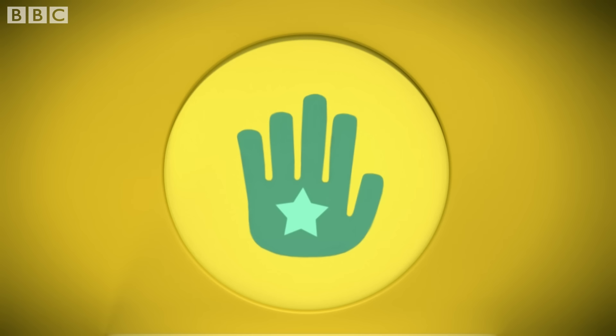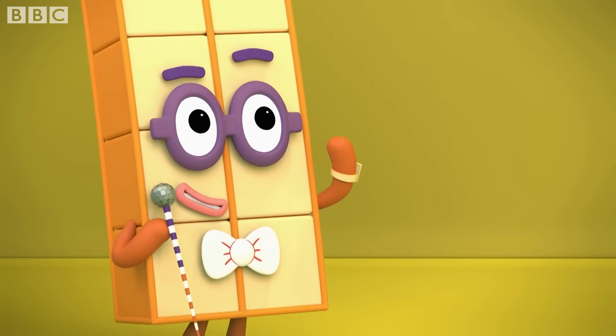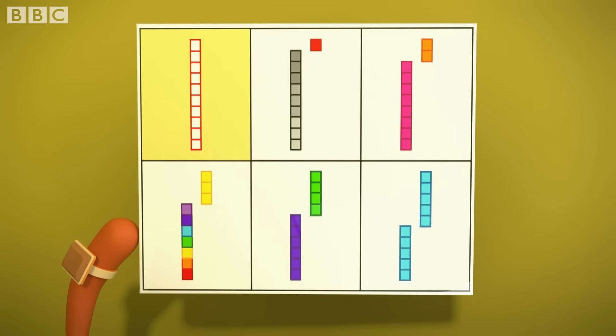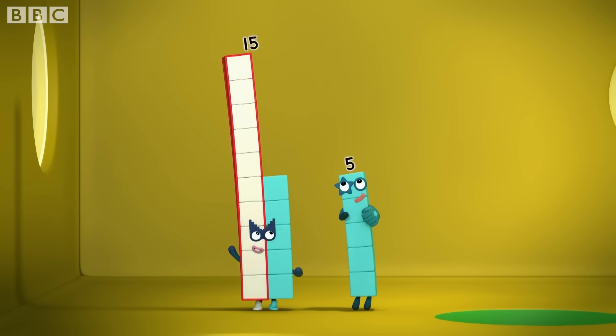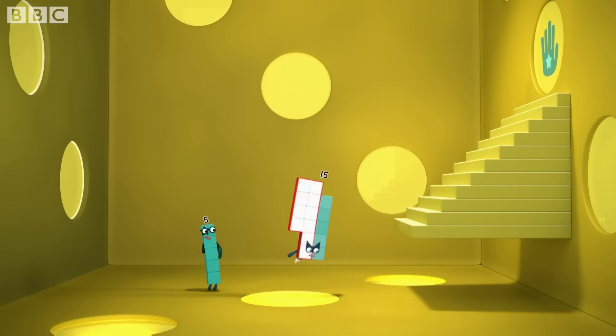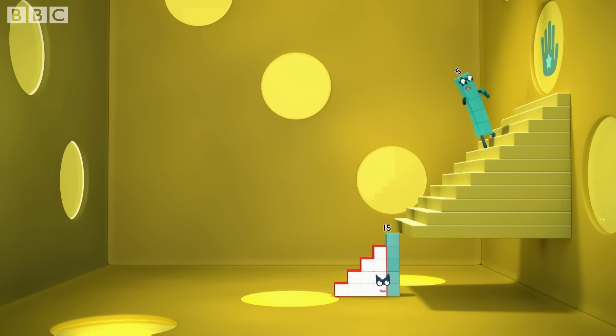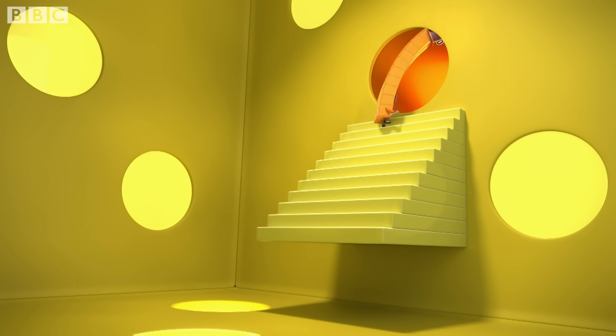Let's see. A hand scanner must mean five. So if ten can be five and five, then I can be... Fifteen and five. Hush, hush! Steps must be taken. High five!